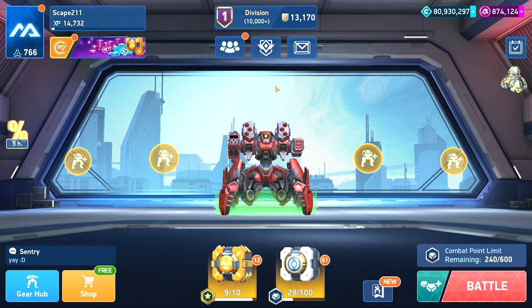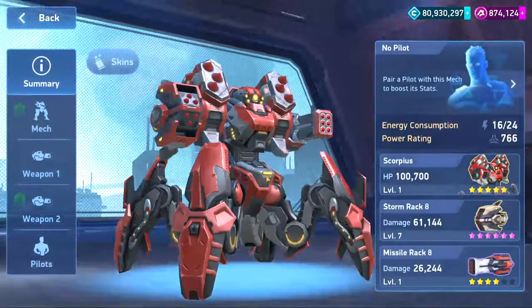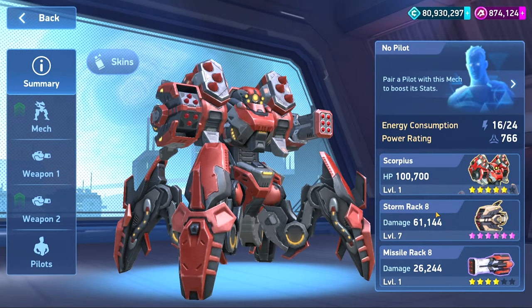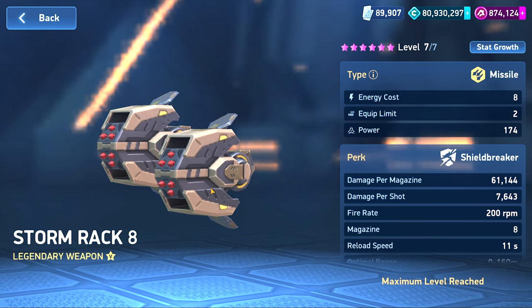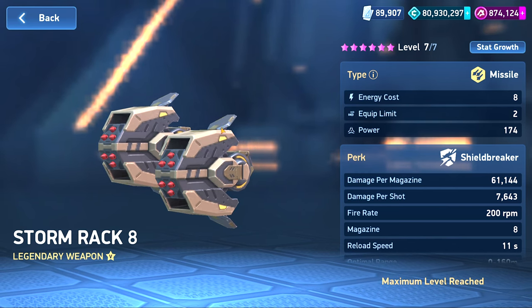What is up everybody, Escape 211 here. We are on the test server looking at the new weapon — the Storm Rack 8. We did get a sneak peek at the Storm Racks through the 12 because that's been in one of the banners, but this has probably dropped in game by the time I'm showing this or will be dropping very soon. This is the first Storm Rack weapon we're going to look at, and it's a missile weapon — a legendary, basically missile rack 2.0.